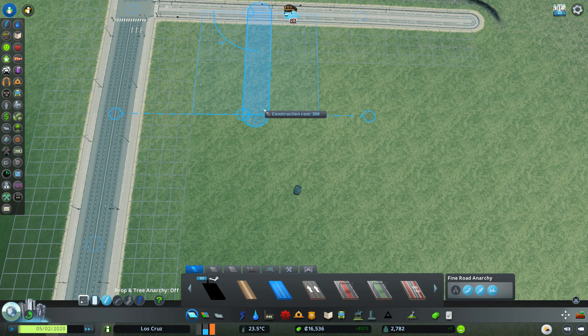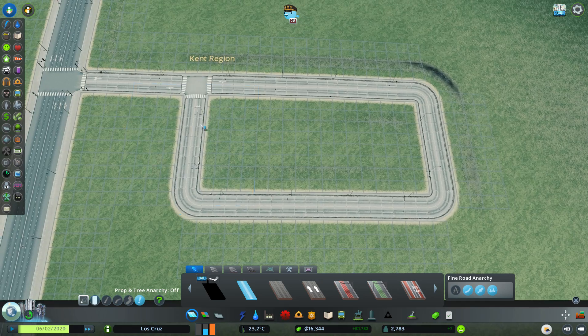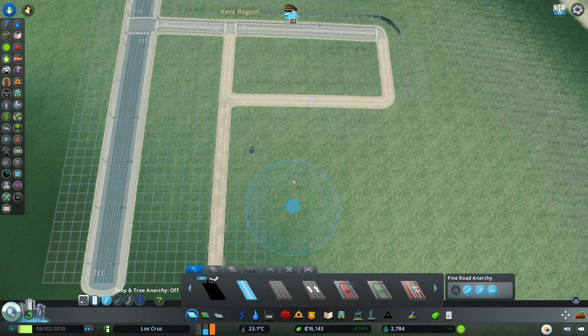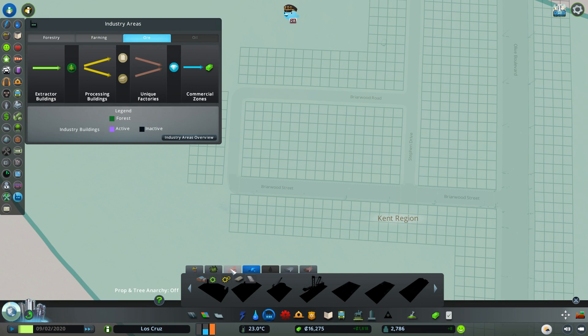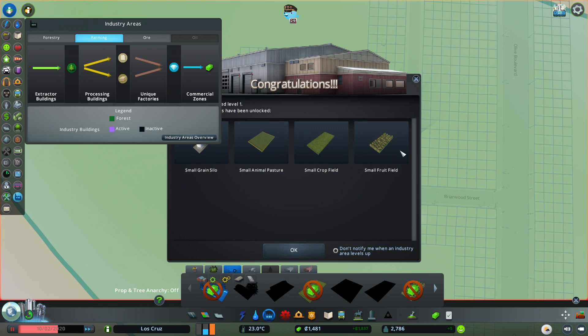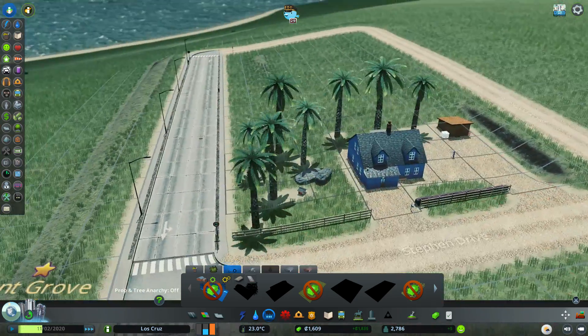We're going to build out the farming area layout with roads like that. Let's get our farming building - what's that going to cost us? Farm main building: 15,000. Let's plop that down - there we go, Kent Grove. So we get the small grain silo, animal pastures, crop field, and small fruit field. Excellent - and we've got the same sort of palm trees around there.